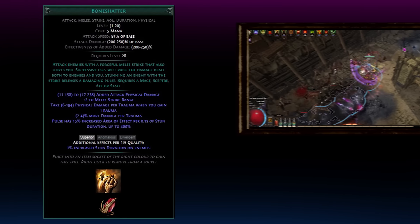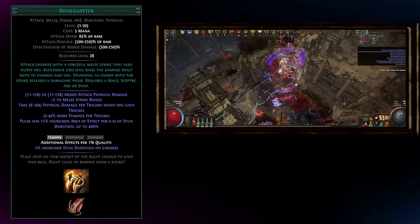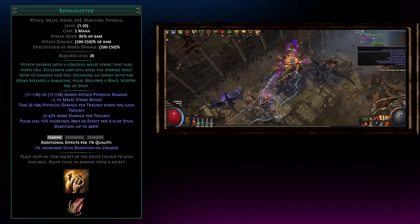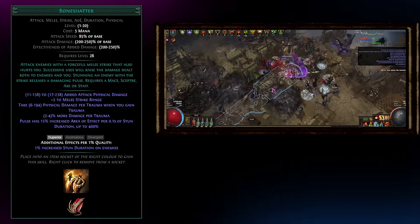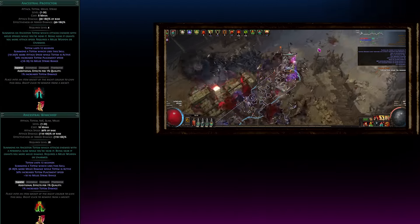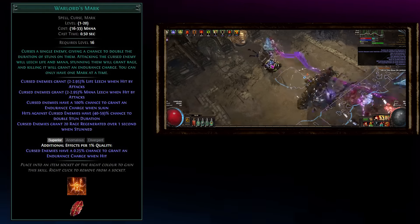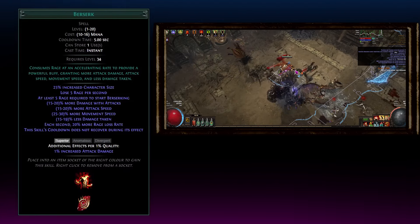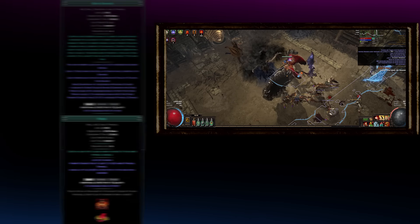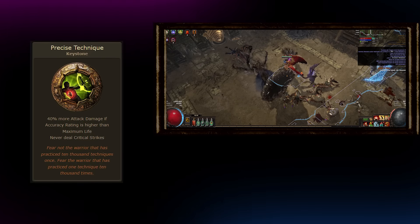We use Bone Shatter as our main clear and damage ability. It's a melee strike skill that stacks trauma with every attack, and has a built-in explosion that scales off the remaining stun duration on enemies. We'll buff Bone Shatter with Ancestral Totems, Rage Generation from a self-triggered Cast When Damage Taken setup linked to Warlord's Mark, a rage dump through Berserker providing temporary godhood, Blood Rage, and auras like Pride, War Banner, and Precise Technique — while having enough accuracy to exceed our total life.